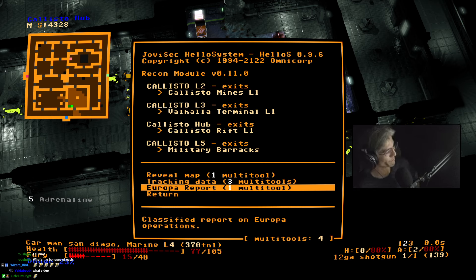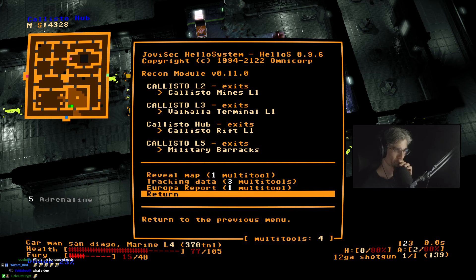What's the bonuses of each? I can't remember — I'd have to look at it, it's been a while. I think Callisto Rift is the one where you can get poison immunity, and Military Barracks just has a bunch of loot.